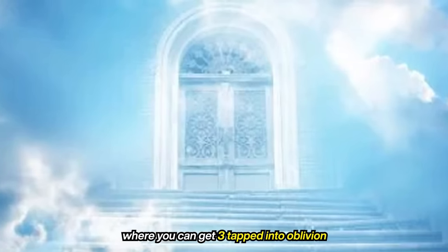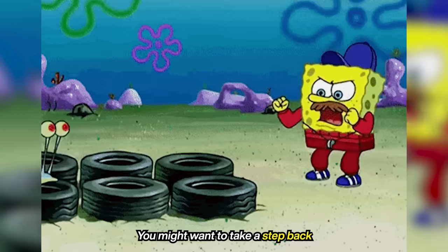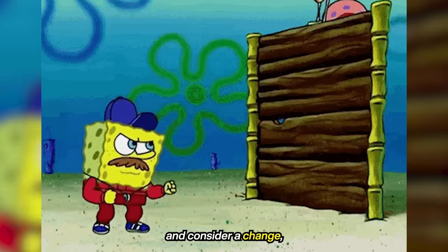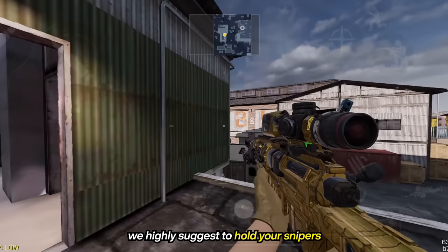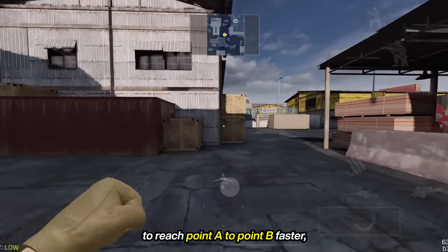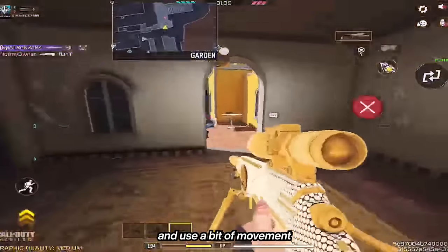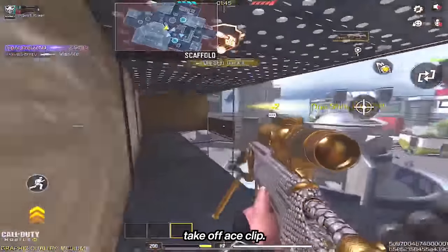In today's meta where you can get three-tapped into oblivion, one-tapped by a shotgun, and get sniped from afar, you might want to take a step back and consider changing your habits if you want to stay in the competition. We highly suggest holding your sniper at all times if possible, and only use your melee or sidearm to reach point A to point B faster, and use a bit of movement to throw off your enemy only when you have to, just like what we did in this takeoff ace clip.